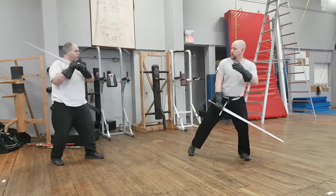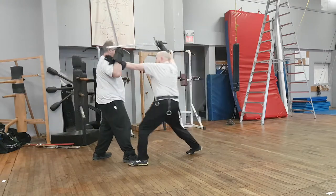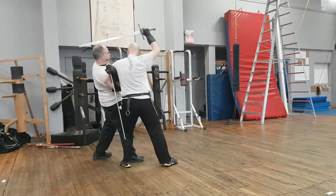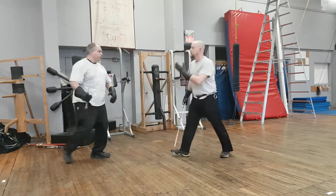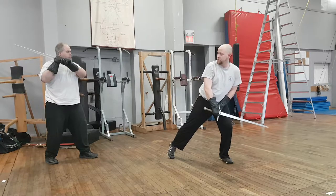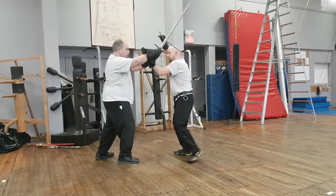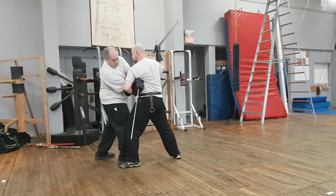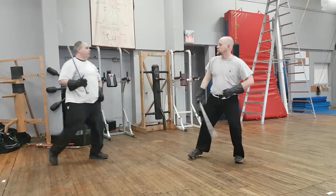If he were to retract his hands, I have the option for the middle key. If he were to have two hands on a strike, then I can't simply go for that — it would kill me. I'm going to suppress with my left arm in order to make the key.